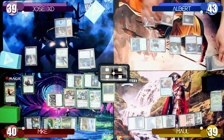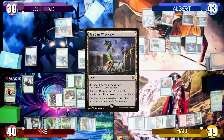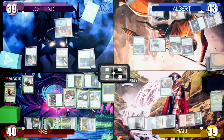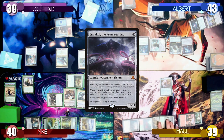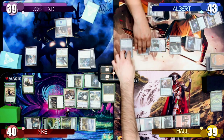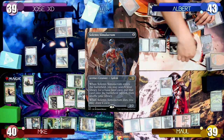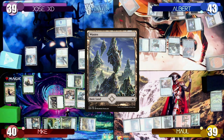I untap, draw a card, play a Seagate Wreckage as my land for turn. I then cast Emrakul the Promised End and choose to take control of Mike's next turn. After that, I cast a Solemn Simulacrum and search up a Basic Waste to the battlefield.